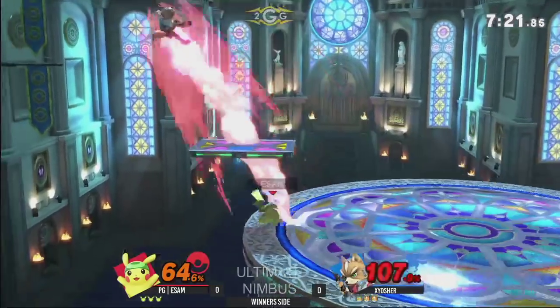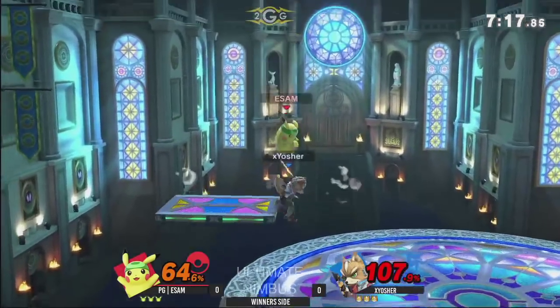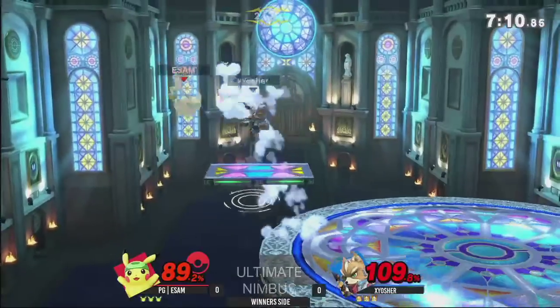It might be matchup-specific, because maybe Peach has more range as compared to Fox. Fox is more of an in-your-face character, and nair might be more of a get-off tool — definitely the combo breaker.